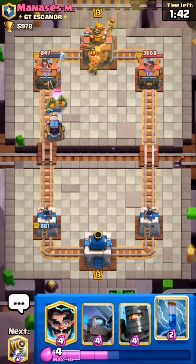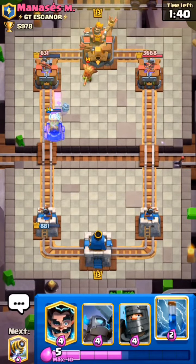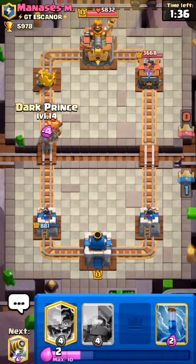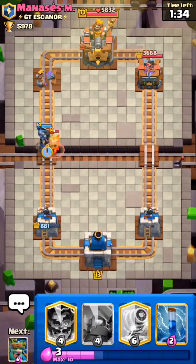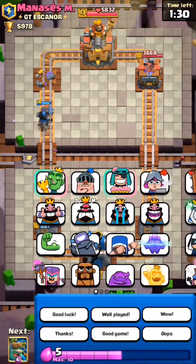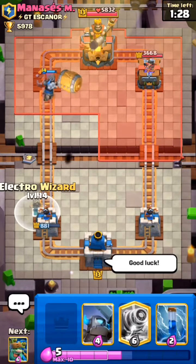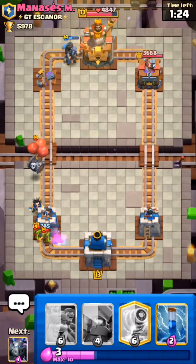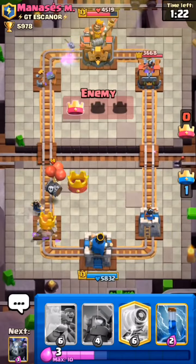Our Sparky is still alive and got one shot and another shot — that was really clutch. I will use Dark Prince to kill that Goblin because it does a lot of damage, and if you ignore it, it can do a lot of damage. I'll just use Electro Wizard. Okay, he used another card — he's playing really well.